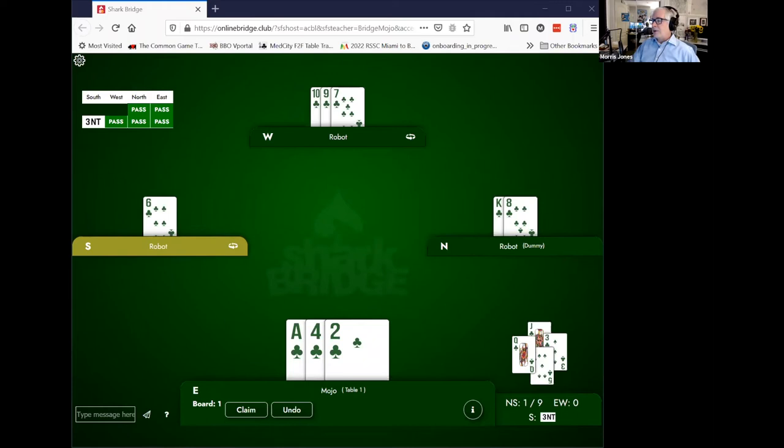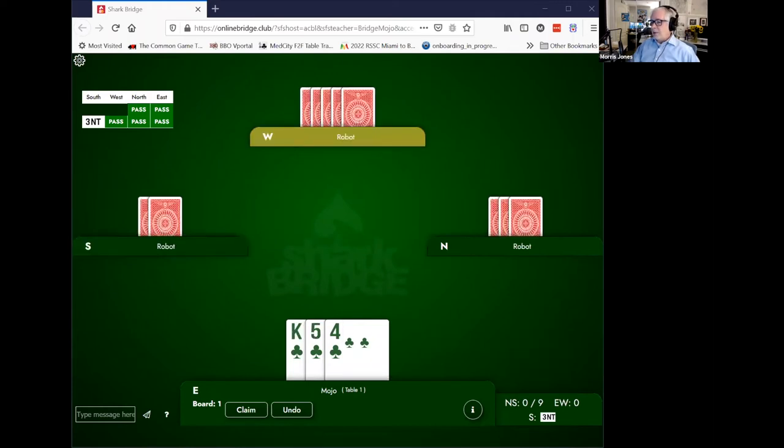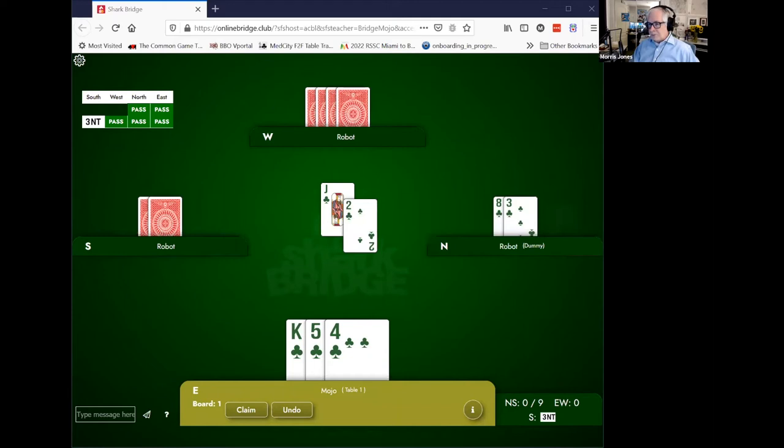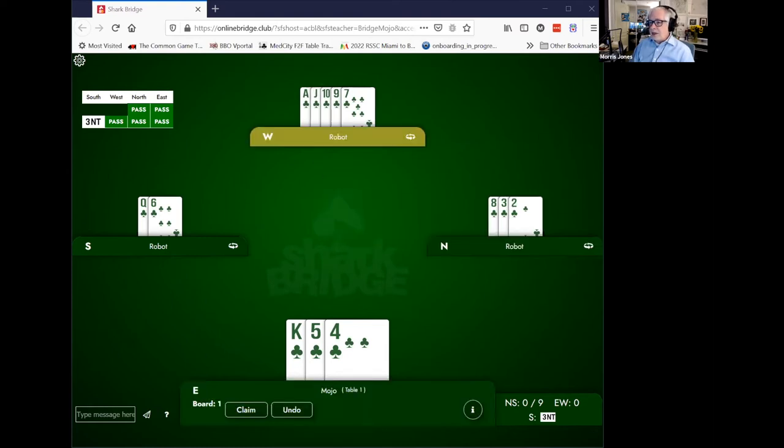Let's look at another possible situation. Let's say partner leads the jack and now we have the king. There are two cards we can't see: the queen and the ace. We know where the queen is — it's over here with declarer, because it's not in the dummy, not in our hand, and not in partner's hand. There's only one place it can be. When partner plays low, is it right for us to play the king or not? If we play low in this instance, let me show you exactly what's in the hands.